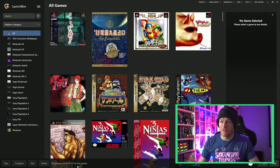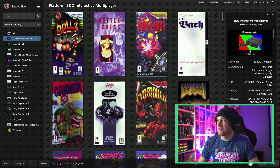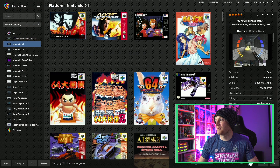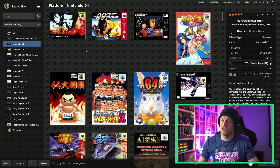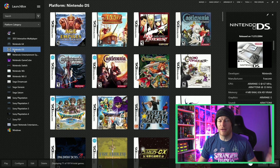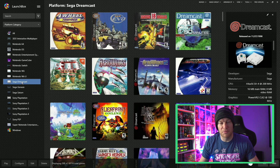Here we have the basic user interface for LaunchBox. All the game systems are listed on the left — you simply click one and it shows you box art and information on the right-hand side. You can see the publisher, game type, release date, and some games have more information than others. For example, Nintendo 64's GoldenEye has a couple of pictures to preview the game and a description. To launch a game you just double-click it — very easy. LaunchBox is very streamlined. They did all the leg work getting all the emulators and ROMs so you can have a seamless plug and play experience.